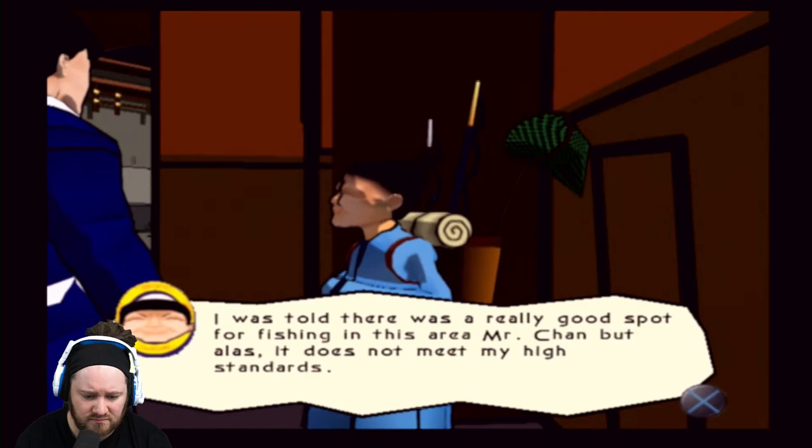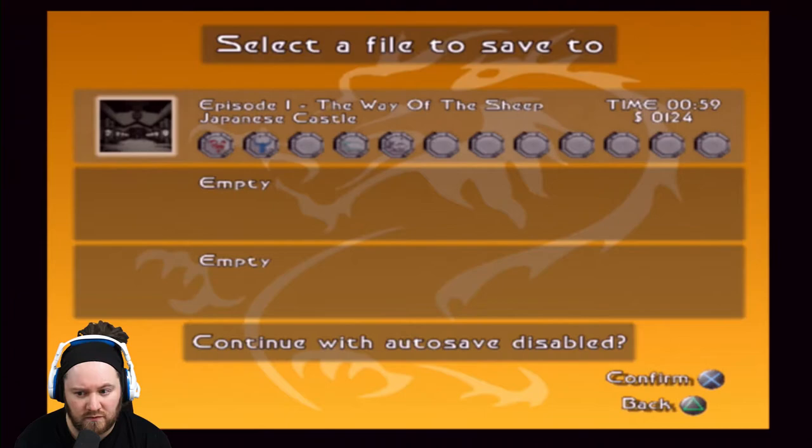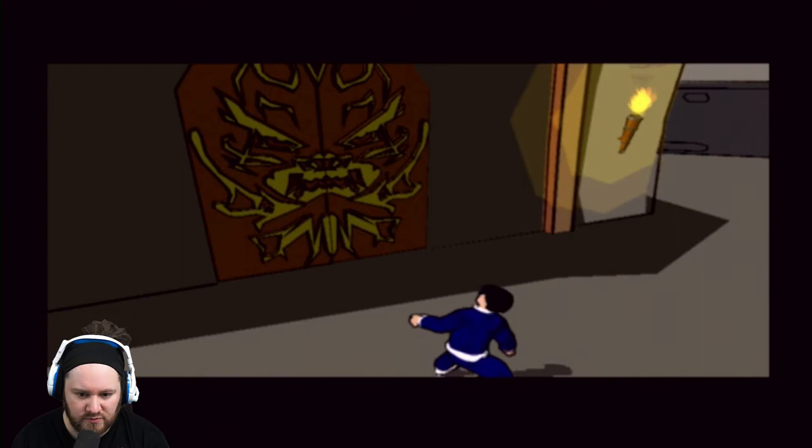I was told there was a really good spot for fishing in there, isn't it Mr. Chan? But alas it does not meet my high standards. Write some more stuff down in your journal. So that is five talismans now! We're doing pretty well. Imagine when you've got all 12 and you've got to try and remember everything they do - I'm finding it hard enough remembering that I've got them in the first place.